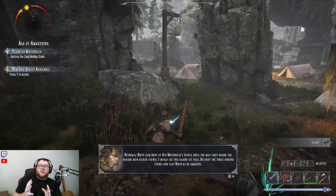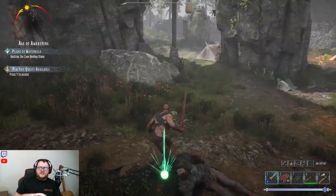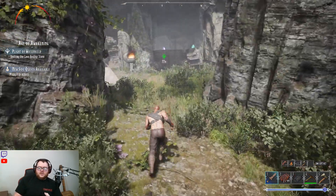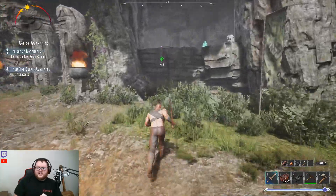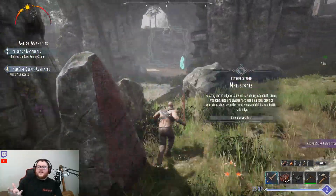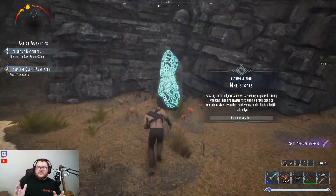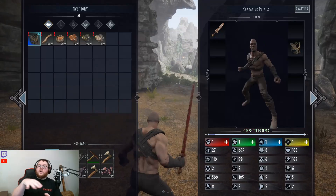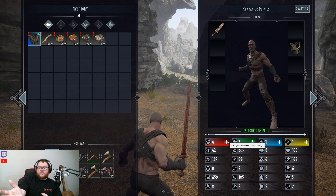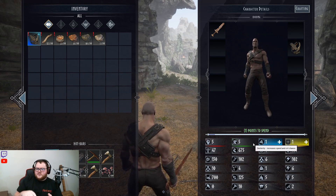Progressing through the world, you can do different ages. What an age basically is, is different elements — you have an age of frost, an age of restoration, an age of night. I think there's like seven different ages. They all do different things you would expect: in the frozen one, all the water is frozen, so instead of using a boat you have to run on foot, which is kind of an inconvenience. Age of night — it's really dark and hard to see. There are different things like that.